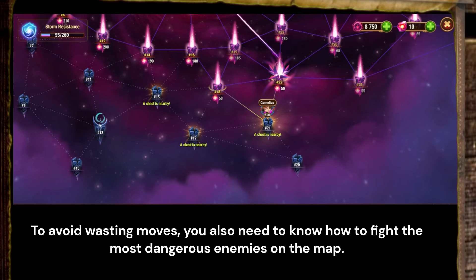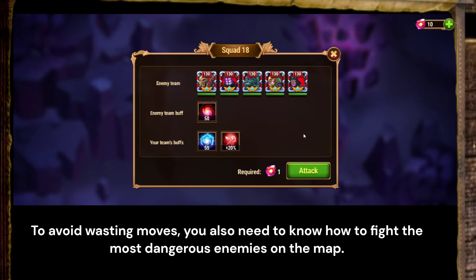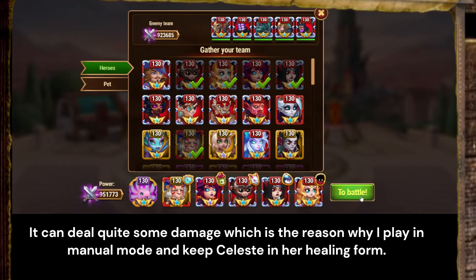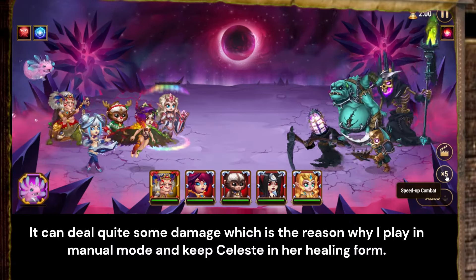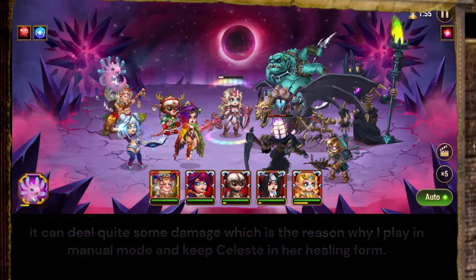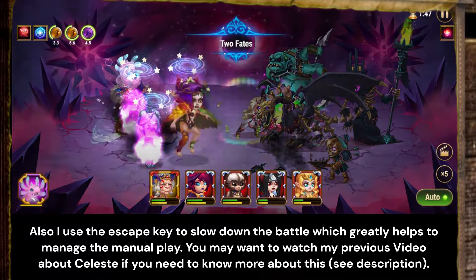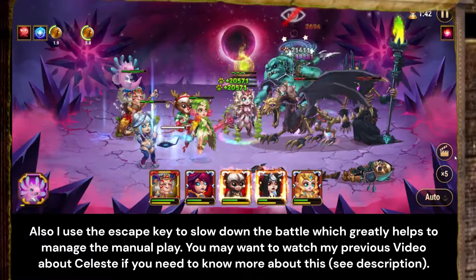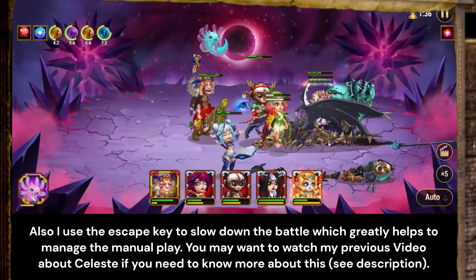To avoid wasting moves, you also need to know how to fight the most dangerous enemies on the map. The next dangerous enemy is this skeleton dragon. It can deal quite some damage, which is the reason why I play in manual mode and keep Celeste in her healing form. I also use the escape key to slow down the battle, which greatly helps to manage the manual play. You may want to watch my previous video about Celeste if you need to know more — it's linked in the description.